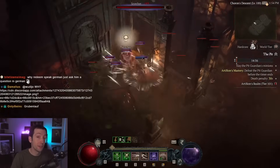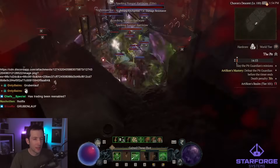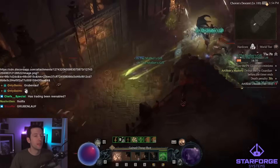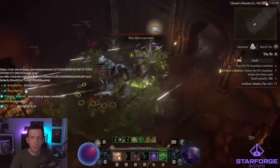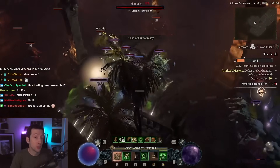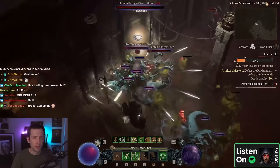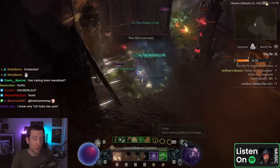Hi everyone and welcome to my Andario Flurry guide for Season 5. Andario builds are all the rage right now — they are really powerful. You might have seen the Andario Barrage Rogue from Mippy on Max Roll, or the old Andario Puncture that you might have played in Season 4. This is another version of the existing Andario builds, this time with Flurry.